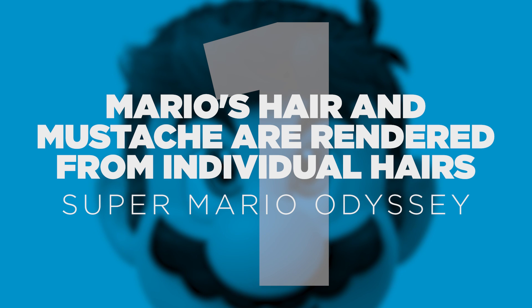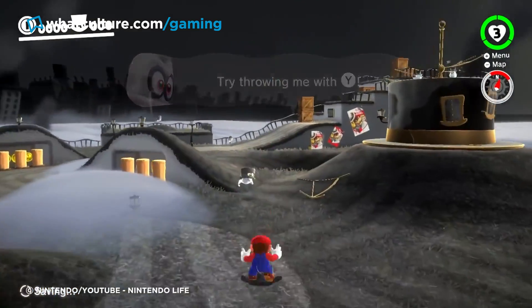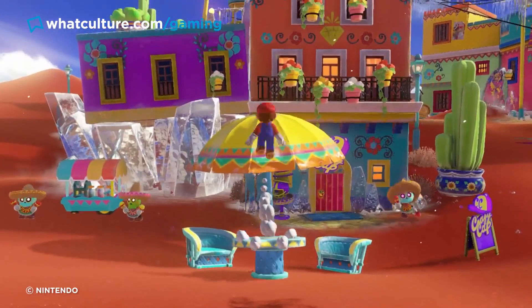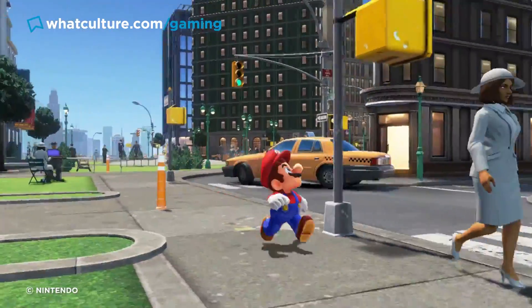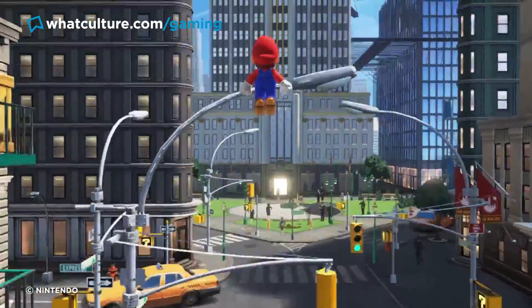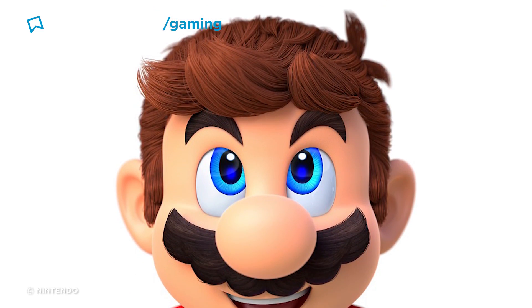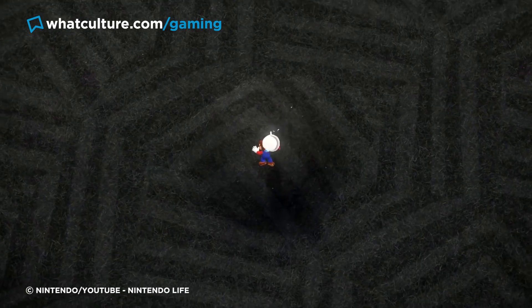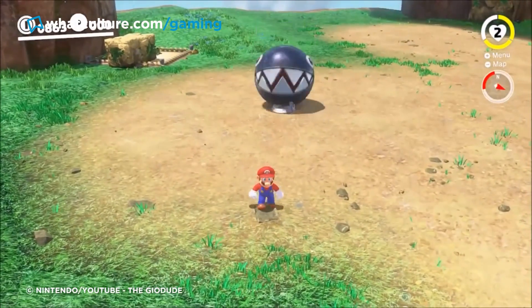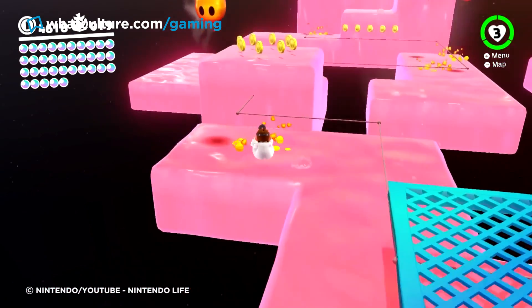Number 1: Mario's hair and mustache are rendered from individual hairs. Super Mario Odyssey. Super Mario Odyssey was the first mainline Mario platformer released for the Nintendo Switch, and an unsurprisingly colossal critical and commercial hit upon release. Nintendo had poured a ton of heart into this love letter to all things Mario, while also benefiting from the modest technical boost of the Switch's hardware. Fans were treated to a more detailed Mario than ever before, including the divisive yet fascinating decision to render Mario's mustache and hair from individual hairs for the first time. While Mario's distinctive stash and hair were effectively textured blocks in previous games, in Odyssey they were actually created from separate intermingled strands. Though the game's photo mode allowed fans to savour the extra fidelity, this is still a tireless detail which will fly clear over the heads of most players, especially younger ones.